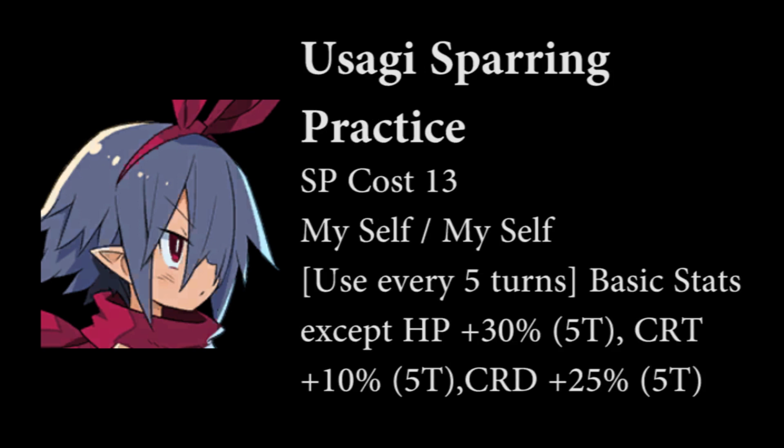Next we have Usagi Sparring Practice. This is a self-buffing skill which grants a 30% buff to all main stats, a 10% buff to critical rate, and a 25% buff to critical damage, all for 5 turns. On the downside, this can only be used every 5 turns. This buff is extremely good, and in most situations it will be the first skill you use.